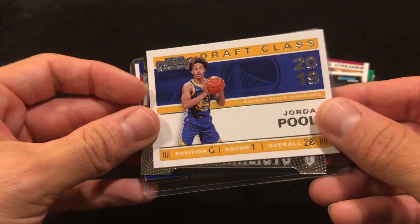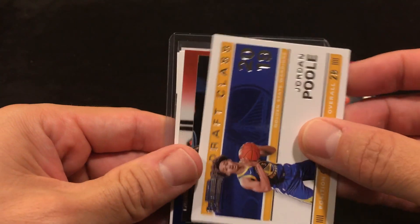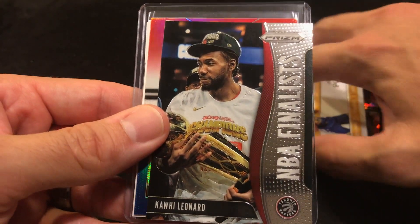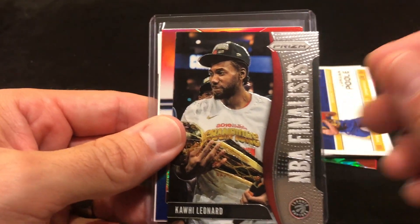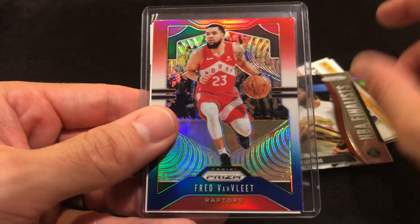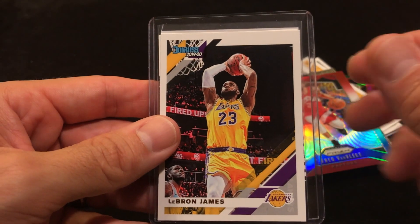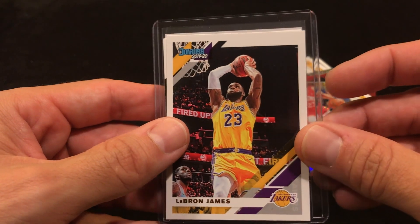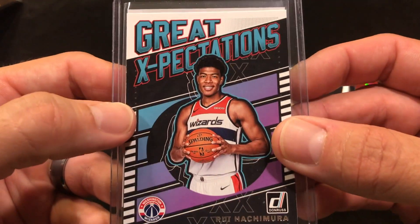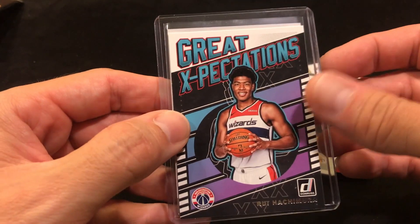A Jordan Poole — okay, another one that we seem to be following along with from the draft class. A Kawhi Leonard, that's a base card NBA Finals. A Fred VanVleet red, white and blue Prism. Oh, we got a LeBron James! And we have a Rui Hachimura Great Expectations — that's pretty good. So LeBron, some rookies — let's see what we got here.